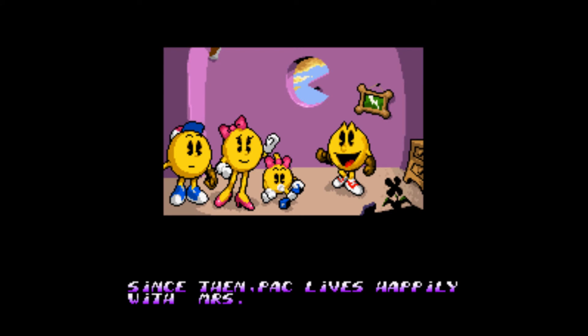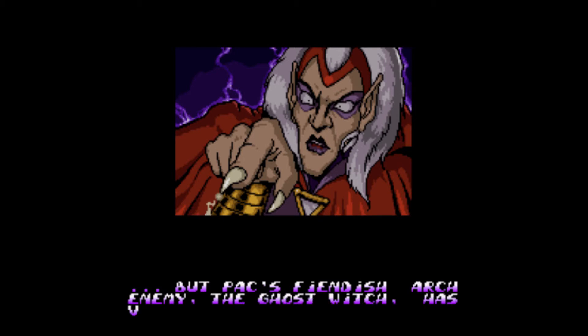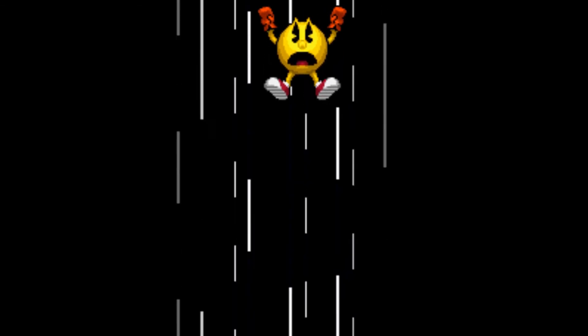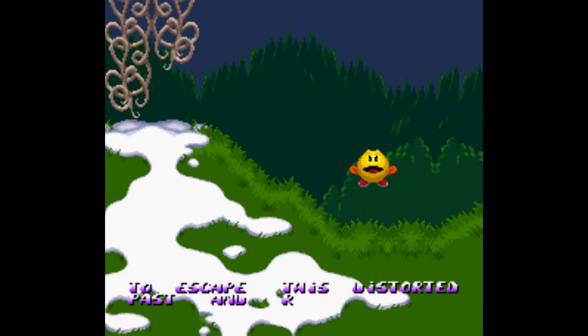The story for Pac-In-Time is pretty ridiculous, as Bandai tried their best to make this seem as though it was originally intended to be a Pac-Man game from the get-go. It roughly boils down to the Ghost Witch, who created the ghosts from the original Pac-Man, casting a spell on Pac-Man which sent him back in time, and now he has to collect all the pellets in every level to somehow get him back to his family in the present day. It's terrible to say the least, but it is of little concern, because like most platformers, the story plays a backseat to the gameplay, and thankfully it more than makes up for that.